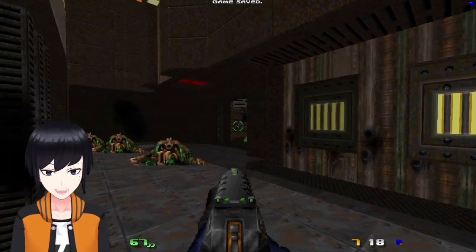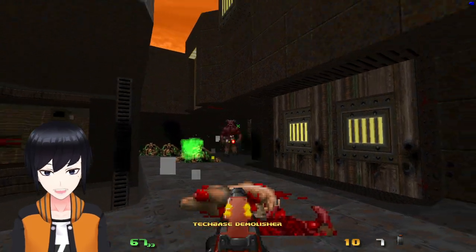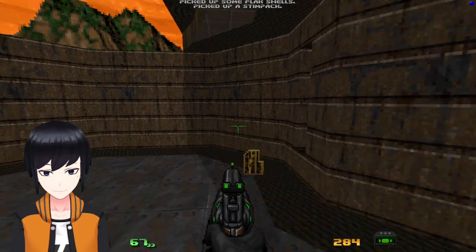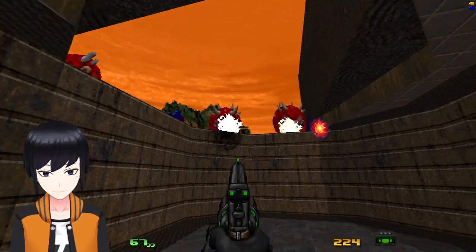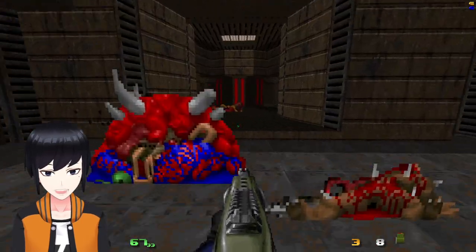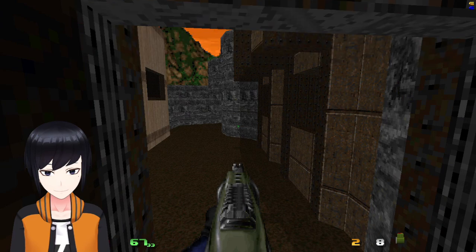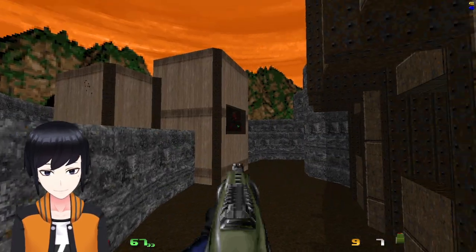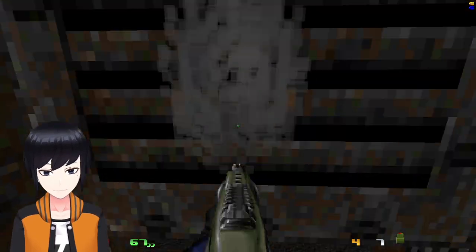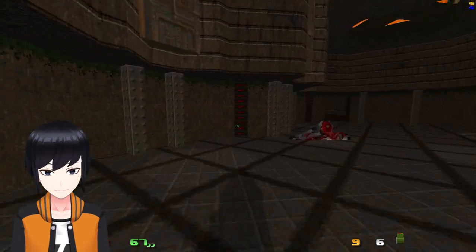I'm saving. Don't let that guy get near you. It is a whole lot of trouble, honestly. Probably worse they could have been — Cacodemons. Now that I'm done here, I'm going to head forward. Let's see what we're doing here. Not sure if I really need that, but I'll take it. Now I have the yellow key.